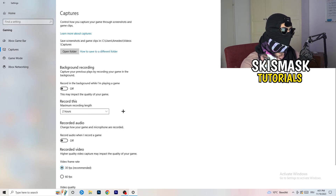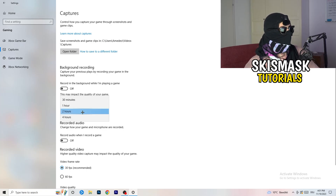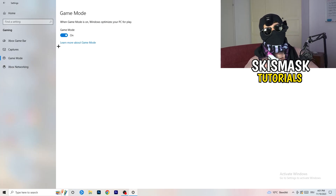Next, go to Captures on the left-hand side. Go to Background Recording and turn off 'Record in the background while I'm playing a game.' If you want to record something, use OBS or Broadcaster Studio, which are made for recording games and your screen. You don't want Windows recording in the background — just turn this off. It will help you a lot.